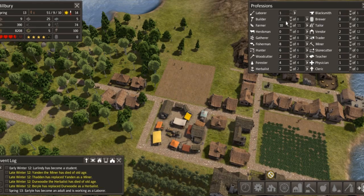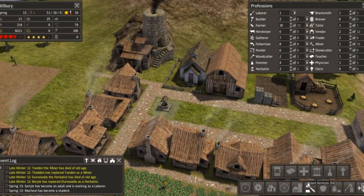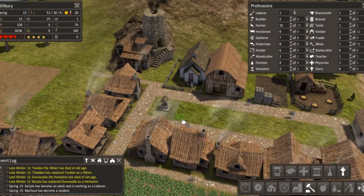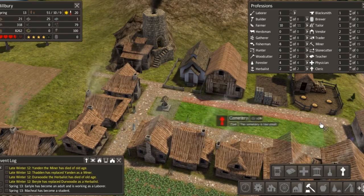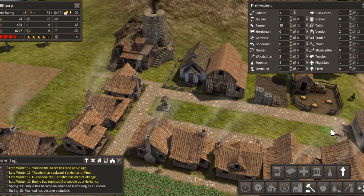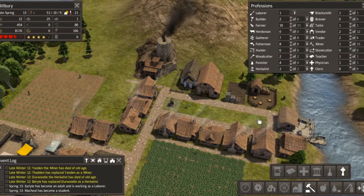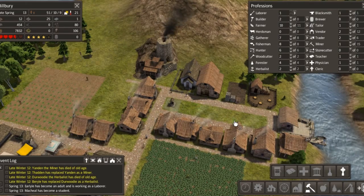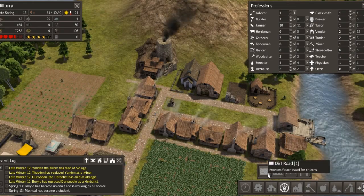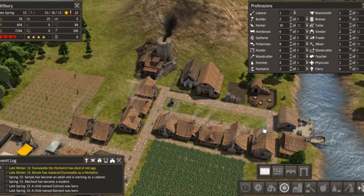Hello everybody, welcome back to Banished episode 10 - double figures already! This loading screen just reminded me that we need to put in a cemetery at some point. So we'll just load up the map. We've got the market, the mine - we've got a fair bit. As you can see down here, a miner has died of old age.